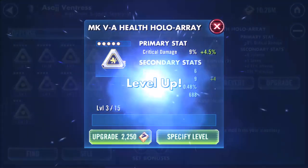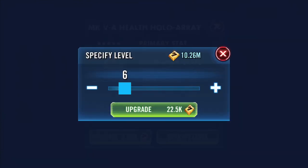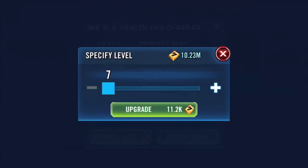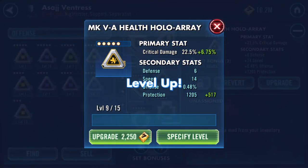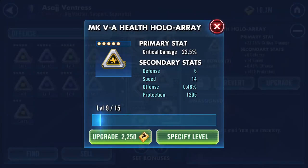I would like the speed to increase — thank you! I would like the speed to increase again — thank you! Can we have a third time? I might be greedy, but 14 speed and 1200 additional protection is very nice. I've got one last go because it's a gold mod, so there are four stats and four turns.